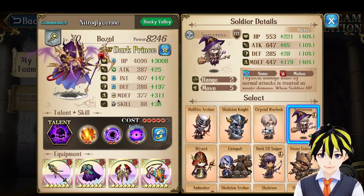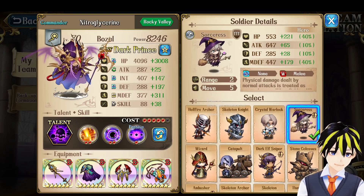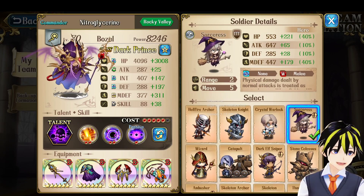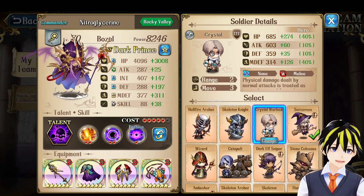Soldier-wise, I rotate between Crystal Warlocks and Sorceresses for PvP content. Sorceresses are for maximum single-target damage, Crystal Warlocks are for survivability, although it doesn't survive against Ignore Soldiers like Xerida.